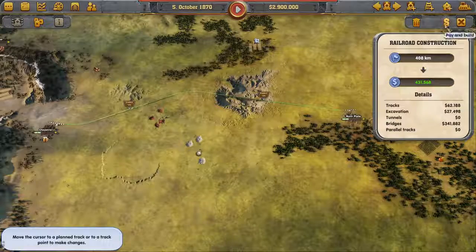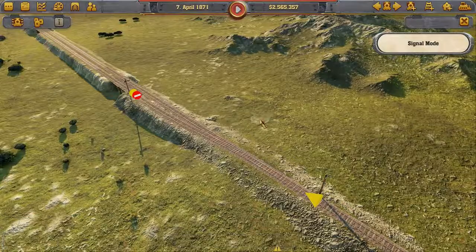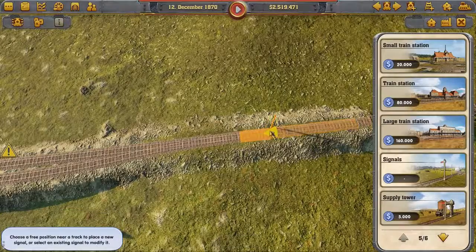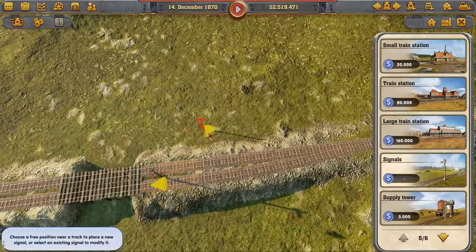In simple game mode, trains can easily pass through each other. In complex game mode, however, you have to make sure the trains do not collide with each other. To do this, you have to place switches and signals cleverly to prevent unnecessary waiting times for the trains.